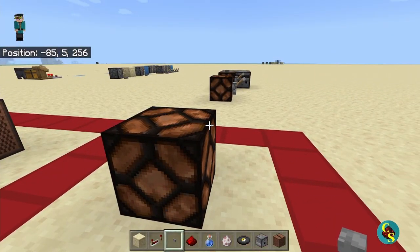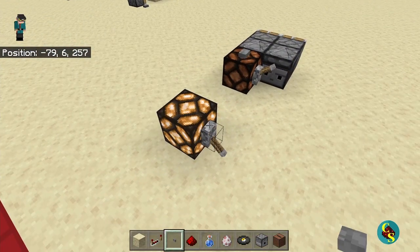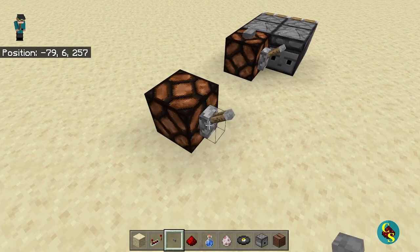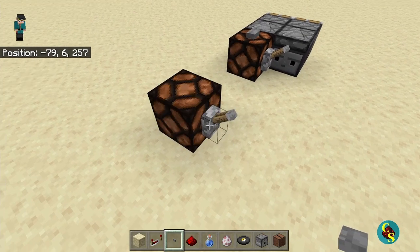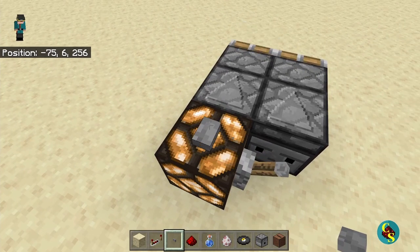Last but not least is the Redstone lamp. When powered, it will light up, and the light will shut off when it is not powered. When it shuts off, it actually has a slight delay. It can also be detected by observers when it turns on and when it turns off.